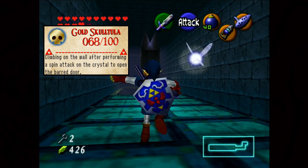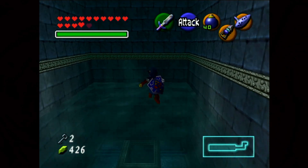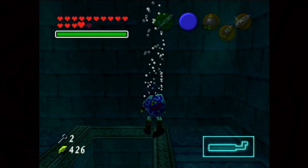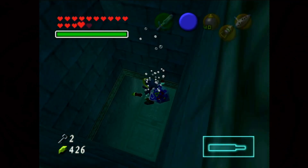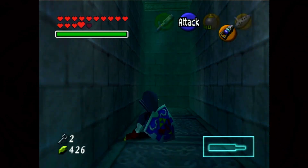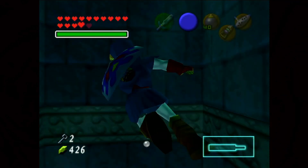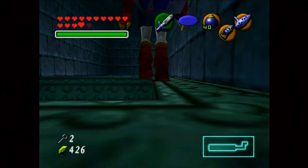There's definitely not as many Gold Skulltulas here as there were in the Forest Temple. I think there's like four — actually five, I just checked. We've reached that point, so let us go back to the center room. Now that we have gone every single way there really is, there's no other way for us to go than through the locked door. But that won't be a problem because we have two small keys.